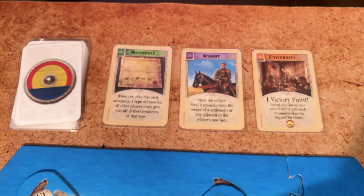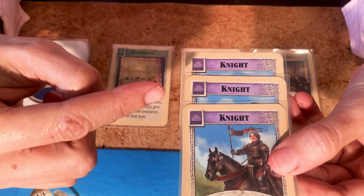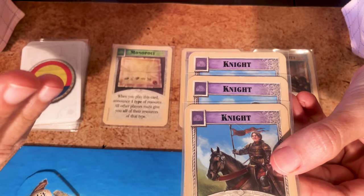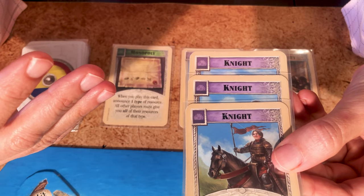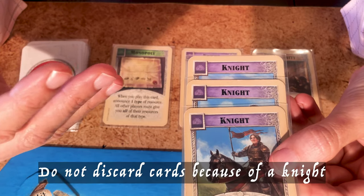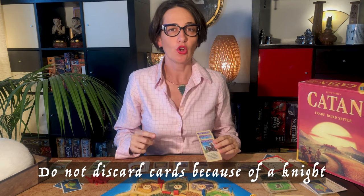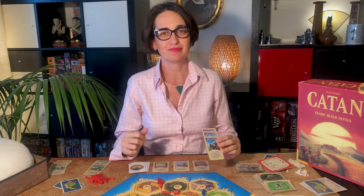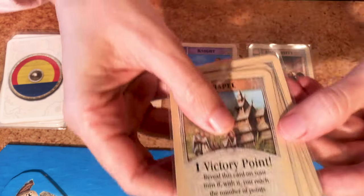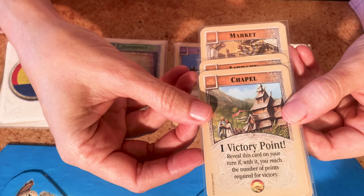Then you have the purple cards — these are Knights and count towards your Largest Army. To play them, simply line them up in front of you. Note that Knights can also be used to move the thief without needing to roll a seven. The Knight can be used before or after the dice roll, while all other development cards need to be used after the dice roll. Finally, there are a few orange cards which are worth one victory point each — keep them hidden until the end of the game.